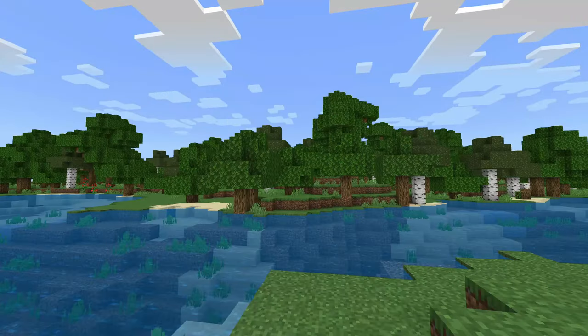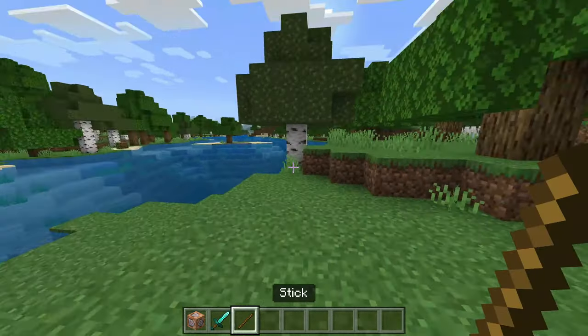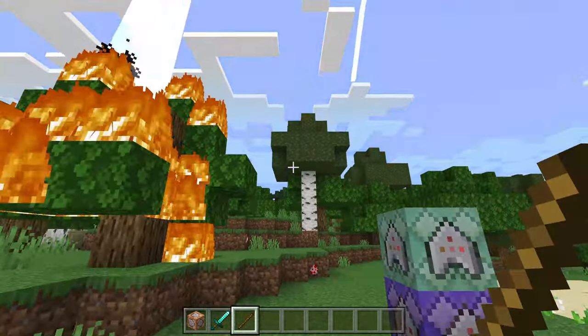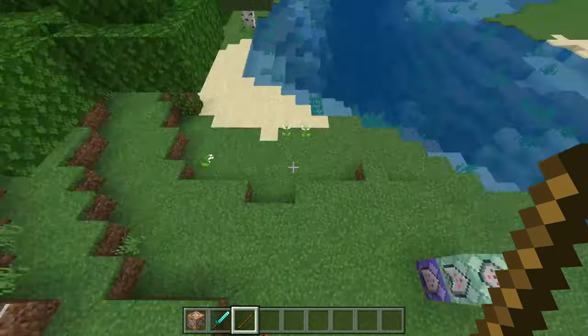Hey everybody, what's going on? It's Xorbs here, and today I'm going to be showing you guys how to make lightning sticks, so you can just control wherever the lightning goes. You can even cause deforestation, so let's get straight into it.